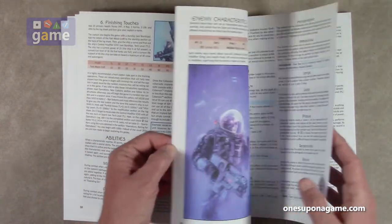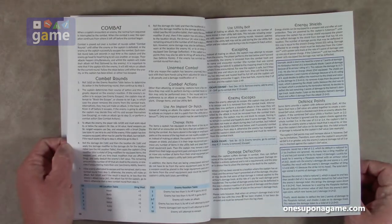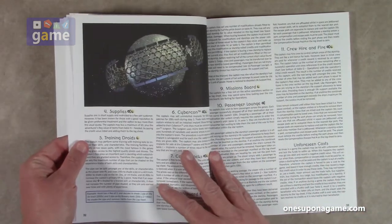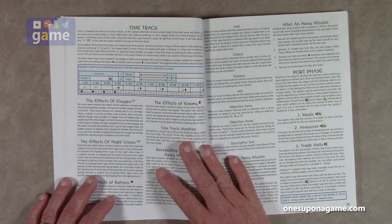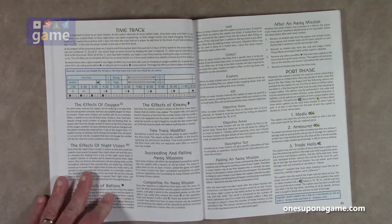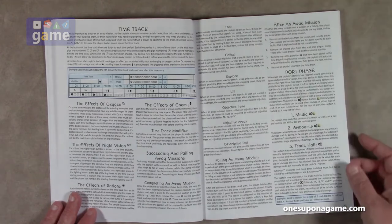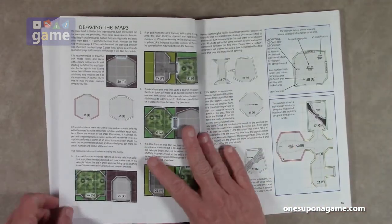There are different skills, enemy characteristics, various abilities and how to handle them, how combat works, hit location tables, and enemy reaction tables. The time track is also important: time is important to track on an away mission, as a captain attempts to solve tasks, time ticks away, and there's a chance an enemy may surprise them, their night vision may need repowering, or their oxygen tanks may need charging. Time does play a factor — it's a neat inclusion.